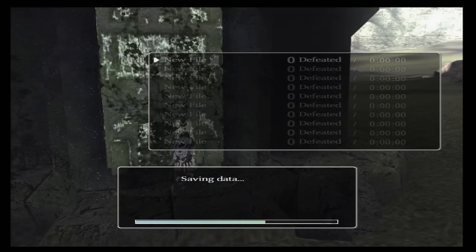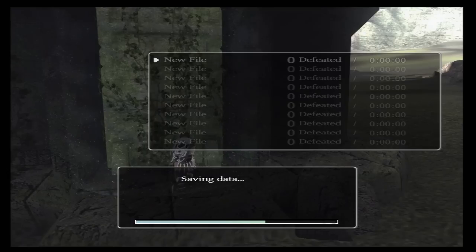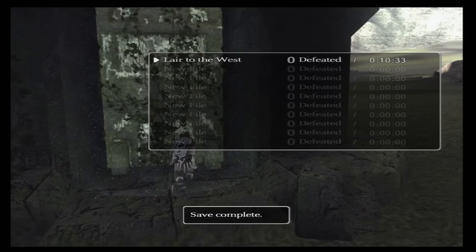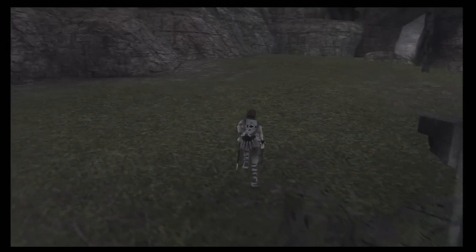I remember in Ico the save points were always sofas. To save the game you'd just have a sit down on a sofa and it would save for you. I don't know, maybe is this like a door or something? Or maybe it's like a fold out bed, you know the ones that you pull out of the wall? Maybe it's one of them. Layer to the west. Okay, so I guess that's where I'm going then. At least I know what the save points look like now.